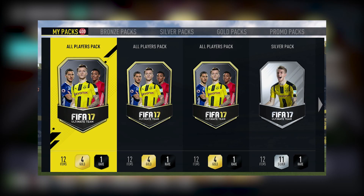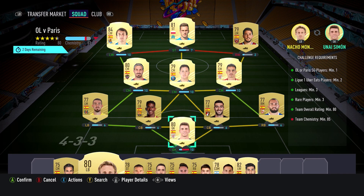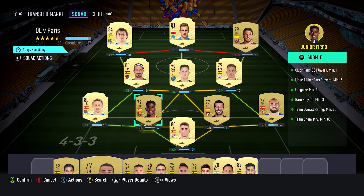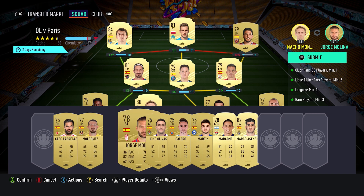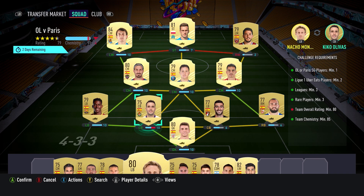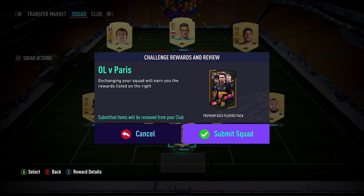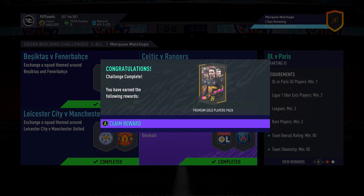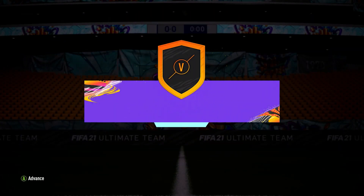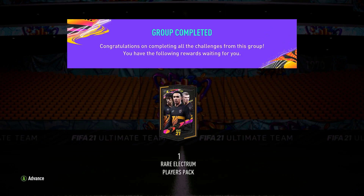I've been able to do this since FIFA 17, and since then I have been able to get a couple of Team of the Seasons every single year just by saving all of my rewards from all of the different game modes. These Team of the Seasons would vary in ratings because I was just saving every single pack and every single reward — I got a variety of bronze Team of the Seasons, silver Team of the Seasons, and gold Team of the Seasons, all of which were added to my club ready for me to use. This is why I'm still carrying it on today and will continue to do so for future Ultimate Teams.